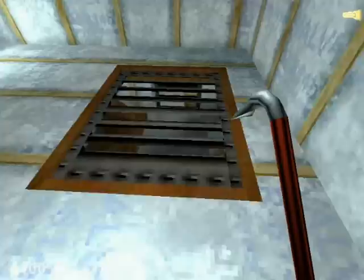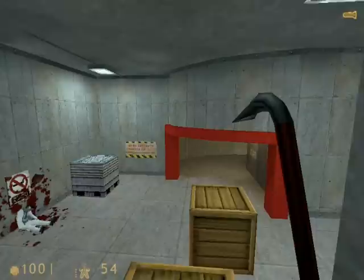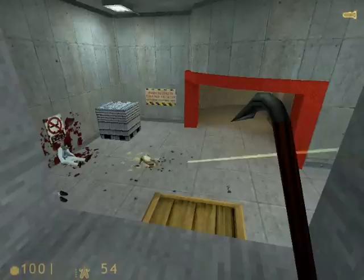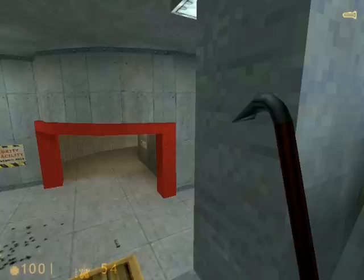We'll bash the vent grating in the floor here. Now be careful through here — just inch your way forward until you see a scientist. That is a ceiling turret — we can't see it right now, I'm waiting for it to power down. It's a very powerful turret gun and it can kill you rather quickly. There it is, powering down.